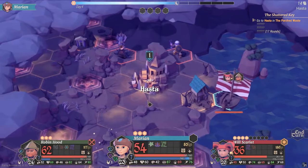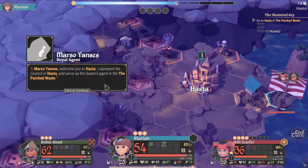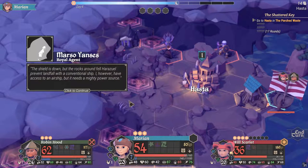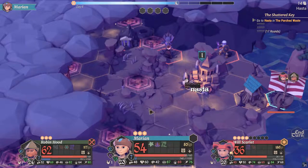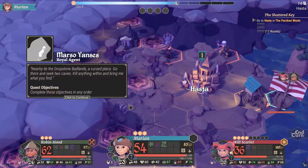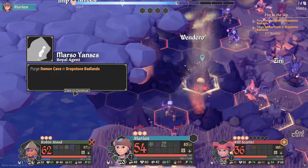Now we're going right into the town for our quest. I am Marsa Yensis — welcome to Hosta. I represent the council of Hosta and serve as the queen's agent in the parched waste. The shield is down but the rocks around the tower prevent landfall with a conventional ship. I have access to an airship but it needs a mighty power source. Nearby lie the Dropstone Badlands — a cursed place. Go there, seek two caves, kill anything within, and bring me what you find. Both objectives are called Demon Cave.